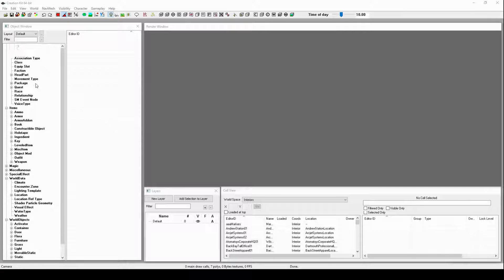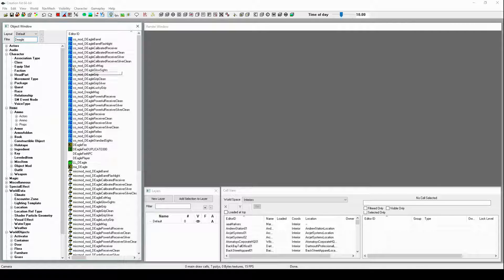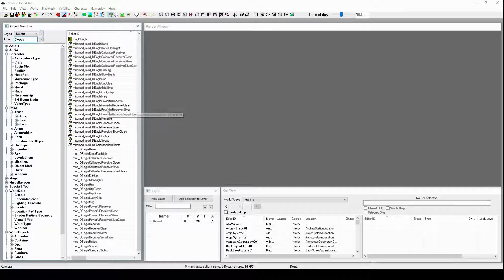And this is finally loaded. So to start things off, we have to find what weapon you want to mess with. In this case I'm going to be altering the Deagle, so find where the Desert Eagle stuff is.